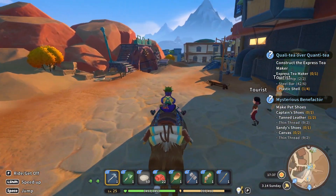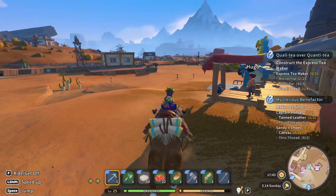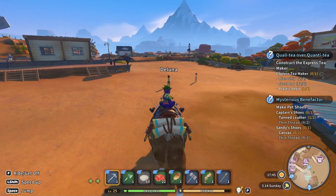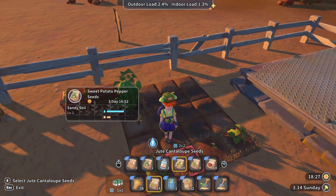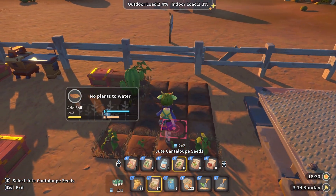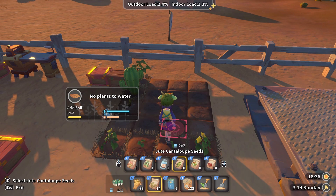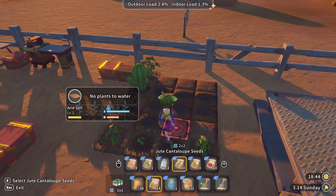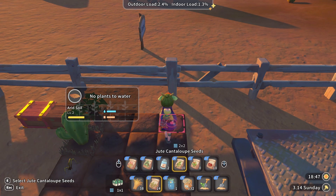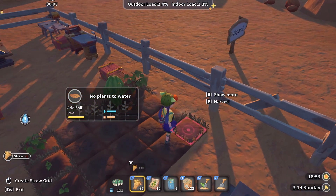If we can get the windmill fixed — I think we only need one more copper plate after the bronze pipes are done. I remembered one of the episodes I went to the other seed shop, and we actually have dute now — dute cantaloupe seeds. So that's how we get cantaloupes. I'm going to plant these, and then hopefully we should have everything when they're grown, although I don't have a lot of water which could pose a problem.